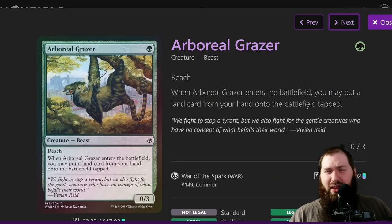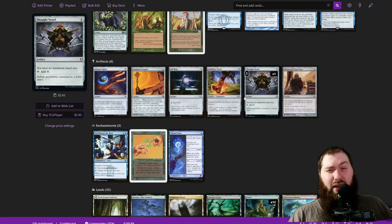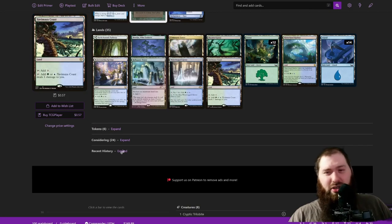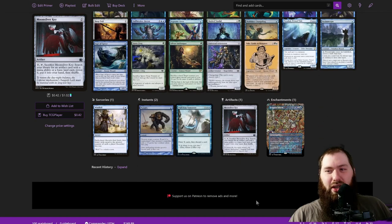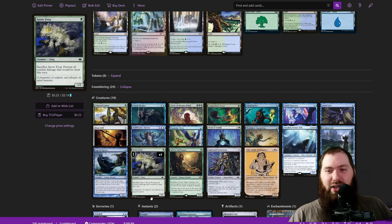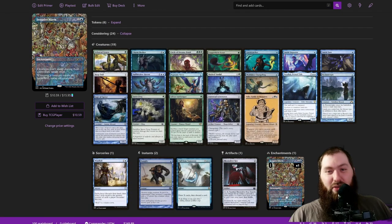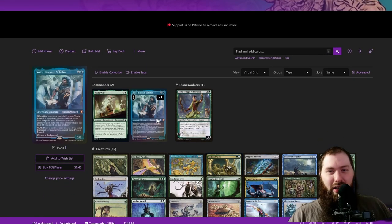I'll leave a link to the deck in the description below. If you like the deck tech or have any questions, feel free to leave them in the comments. Check the 'Considering' section for cards I thought were potentially worth including — like Intruder Alarm, which can be pretty nutty with how many zero and one drops you play. Volo is honestly one of the strongest budget commanders I've ever played — even the $100 version of the deck was insane and very fun.